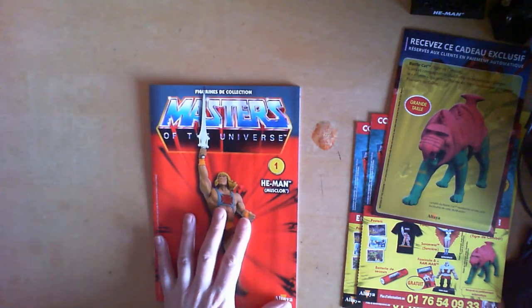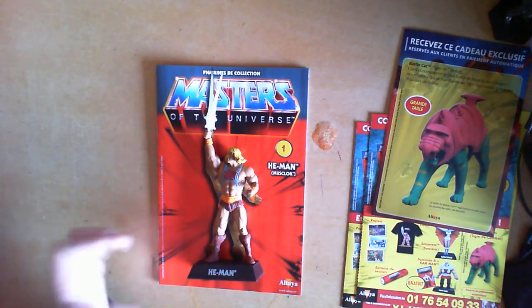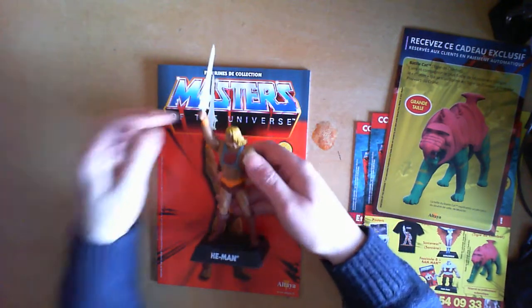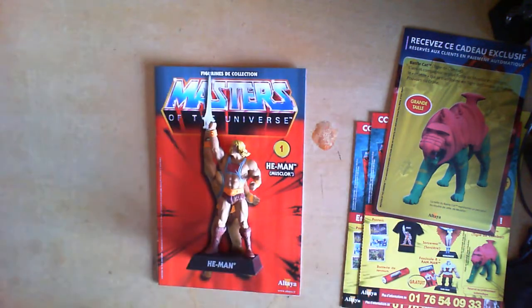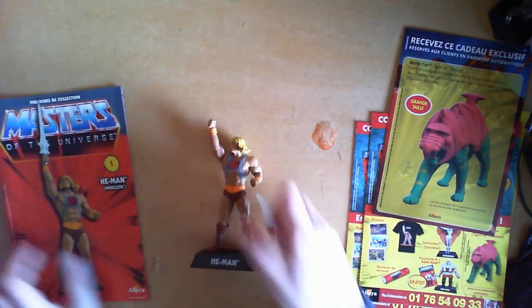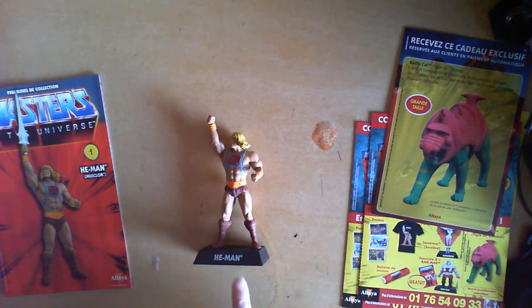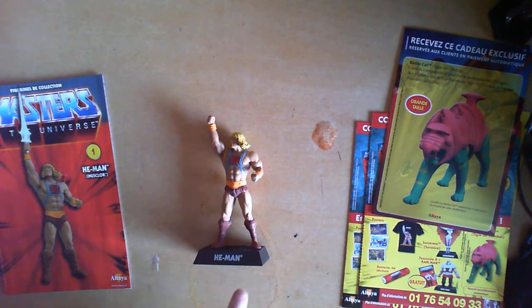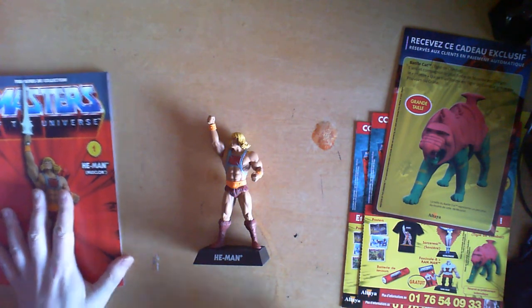So the first figurine — the boss man himself, He-Man. As you can see it is a sizeable figure. The weapons are actually detachable — they come separate, which is an interesting concept. You can add the weapons on. The base has the character's name, which is in English, which is good, because in French it's Musclor. They're maintaining the well-known international brand name, which is good if you're not interested in the magazine and just want the figures.